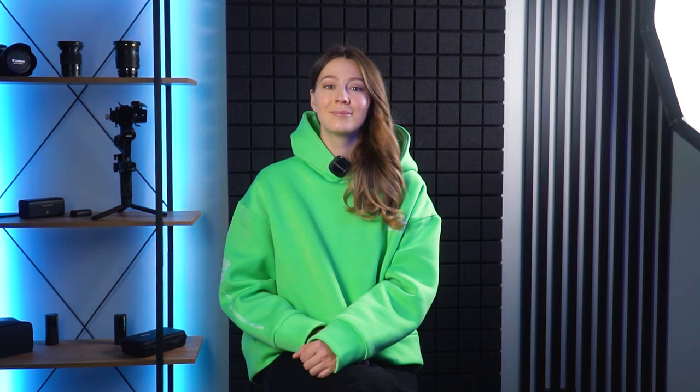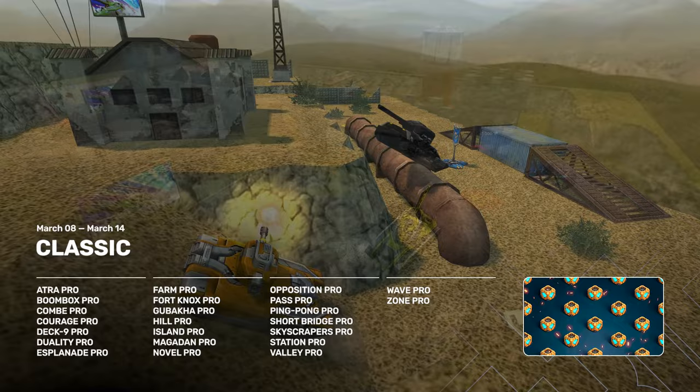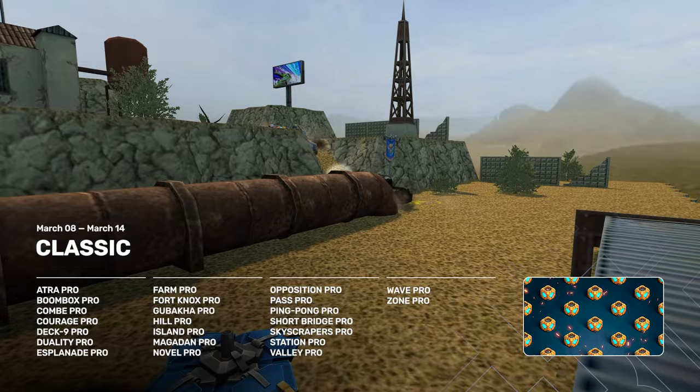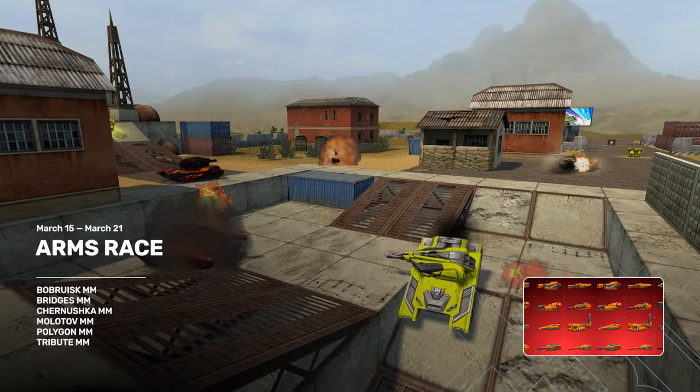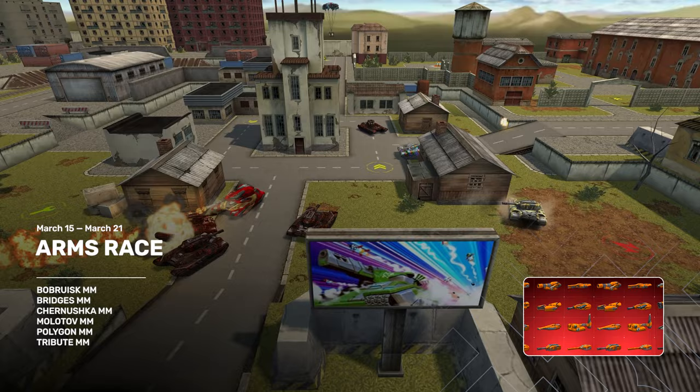Here is the schedule of special event modes. From March 8th to 15th, we will have Classic — overdrives and drones are disabled, but you may still use supplies. Choose whatever hull and turret you want and enjoy the old style of gameplay on the following pro battle maps. Starting from March 15th, we will have Arms Race. Each three tanks you destroy brings you closer to victory. You start with Smokey and display your skill on each turret available in the game. The final task is to finish five enemy tanks with B0 and K — the one who does it first tops the results table.